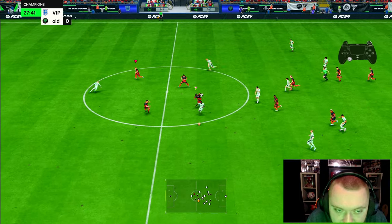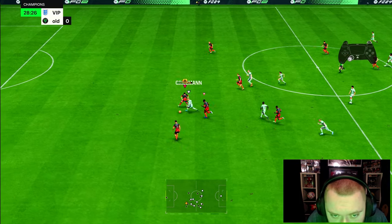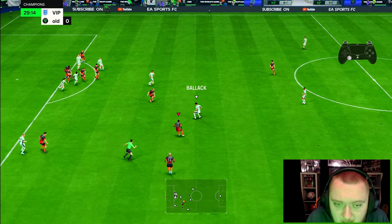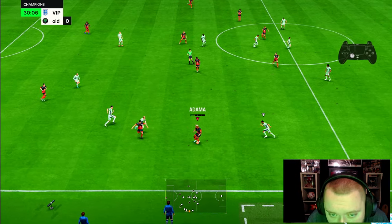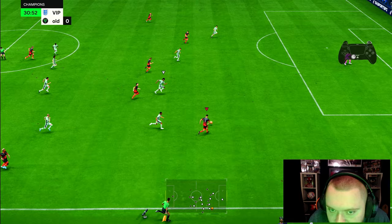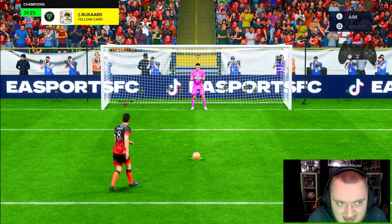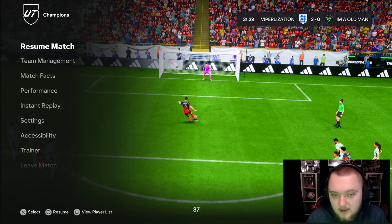I don't know if the pros will play with him, but from what I know about this game, this is one of those cards that I feel like you have to complete. The passing is absolutely perfect. How many centre-backs can you do that with? I know Virgil has got Long Ball Pass as a playstyle, but he can't do it like Zubalida can, because Zubalida's also got the vision, the long pass and the short pass to make up for it as well. The card's just levels.